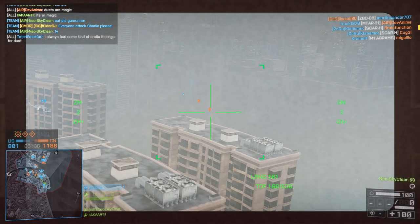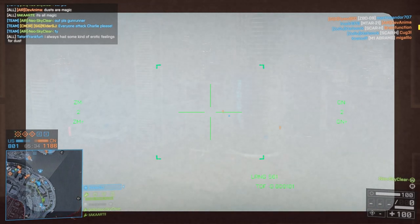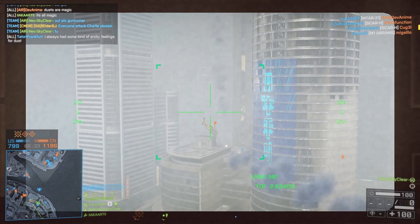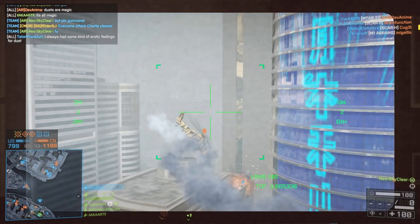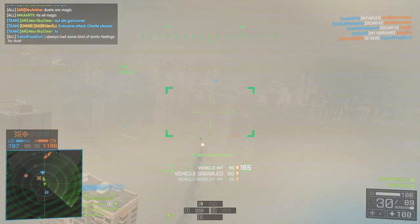Let's have a look at it slowed down. As soon as I find myself aiming towards the attack helicopter I fire, aiming straight towards him — he's also tagged, which makes it easier. I follow him and as he's turning to the right and going down I just bend my TV missile a little bit to compensate for that.